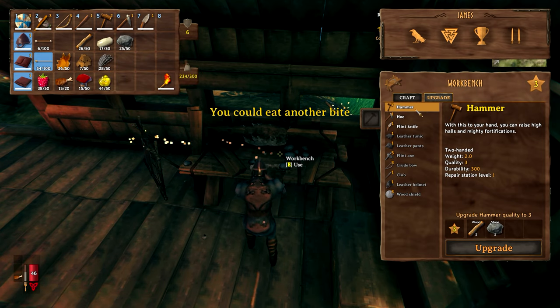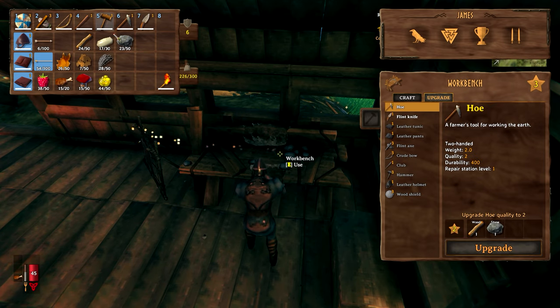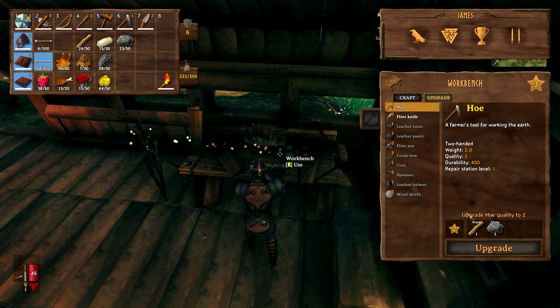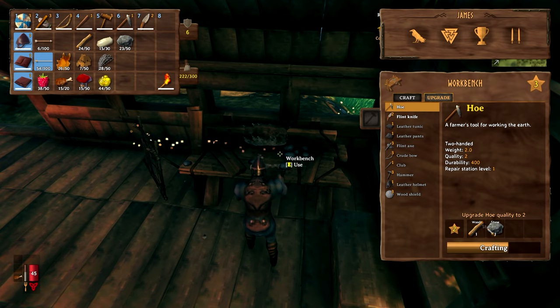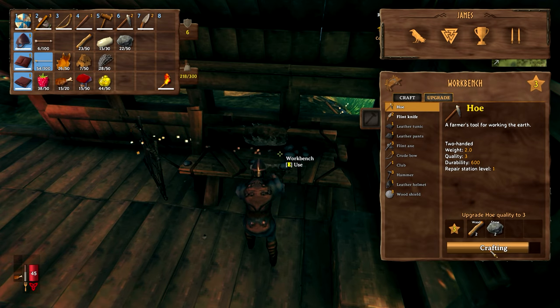Hammer we may as well do - it's not that difficult to take it up to level 3, just a bit of stone and wood required. The flint knife - I haven't really experimented with it too much, but it really does get a bonus to backstab. So if we can get our sneaking ability up and do some backstabbing, it's very effective.